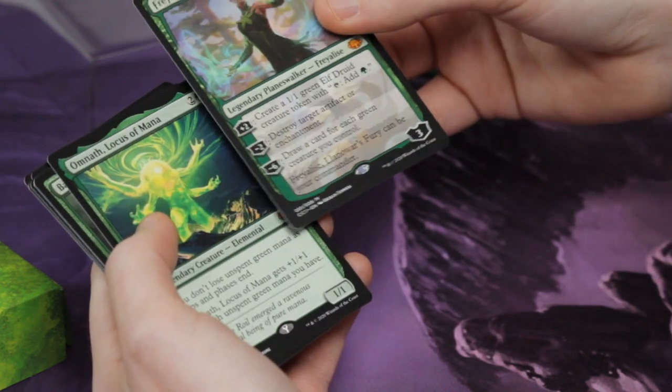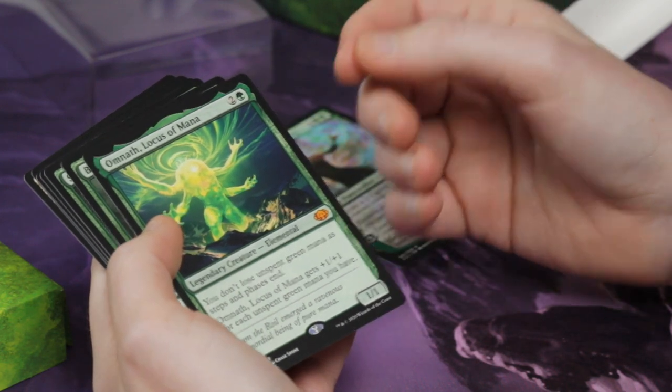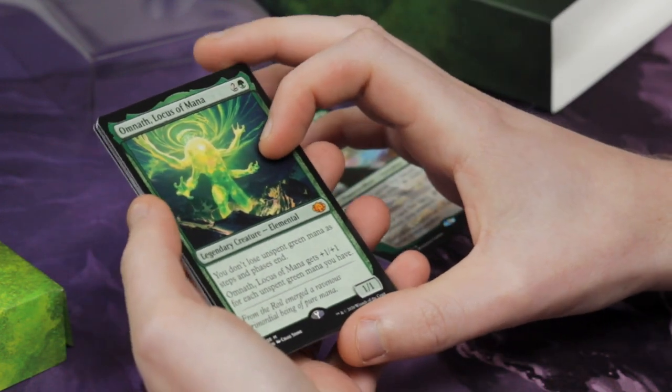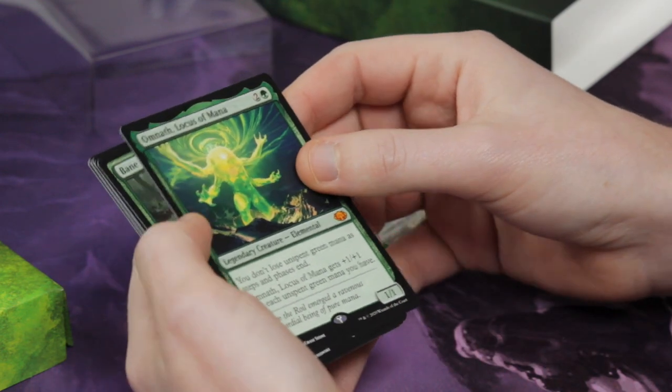Next, we've got Omnath, Locus of Mana. Fantastic for floating all of your mana every turn and just allowing you to ramp out something massive.